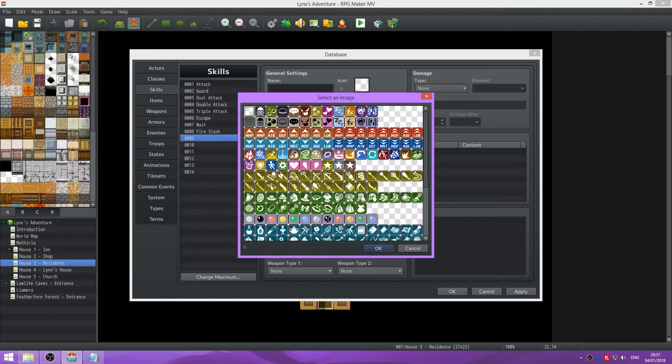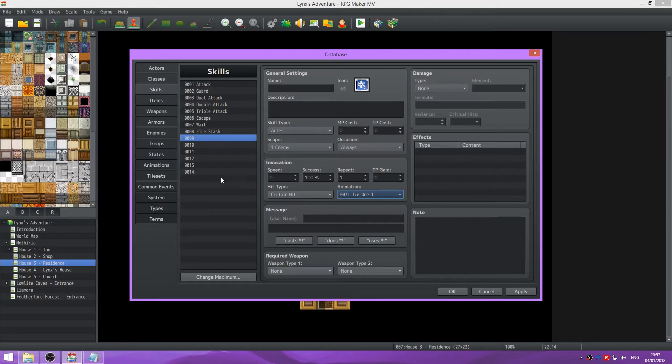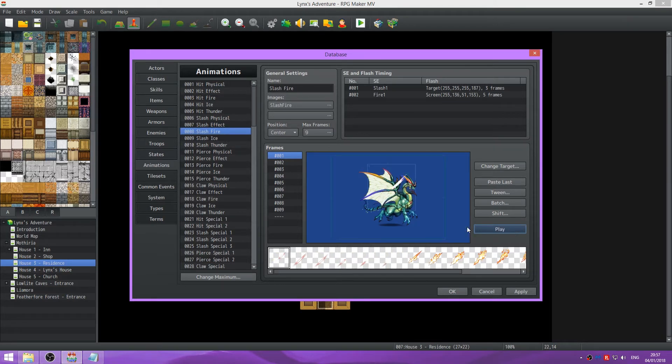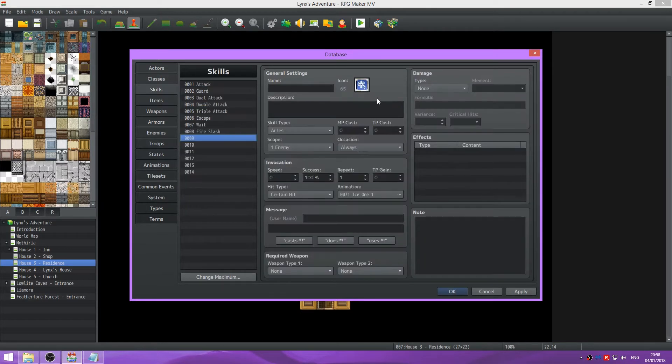So let's create a skill for Sarah. We're going to do Ice - let's go find Ice, do Ice One. Just gonna call this Icicle. HP damage, going to use Ice element. Now you may have noticed that I use the basic attack formula. What we can do is use mat - magic attack - multiplied by 4 minus b.mdef.